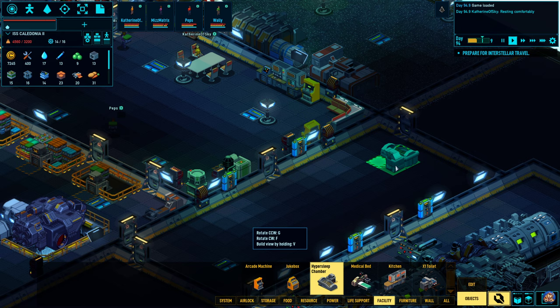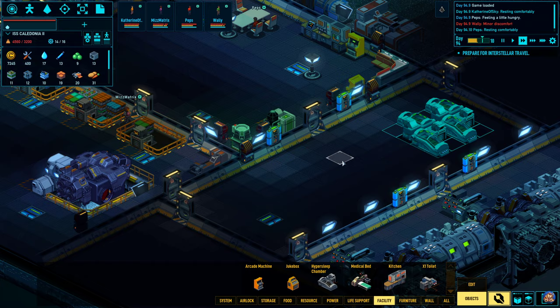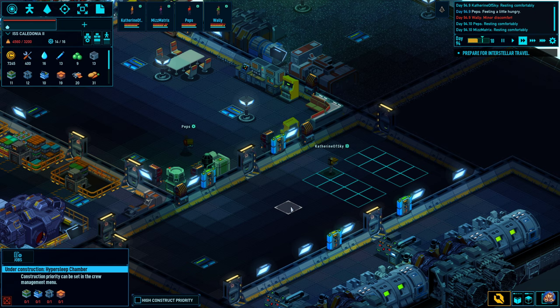How many tiles are there? One, two, three, four, five, six, seven, eight. That is excellent. We can build four of the hypersleep chambers like so. Building not possible — we do have the resources, they just need to figure out that we have the resources. Actually, let's have one space in between, shall we? There we go. Speed things up while we build those things.